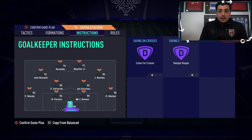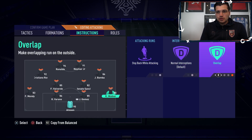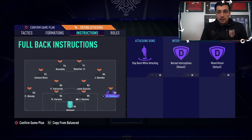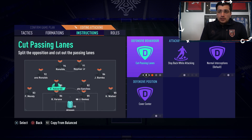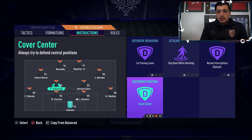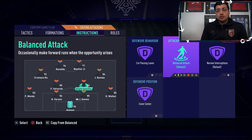Corner kicks and free kicks are set like we said before — those are essential if you don't want to get countered. On instructions: sweeper keeper with comes for crosses — definitely recommend that, we learned from Jens that it's very effective. Apart from that, he has his fullbacks on stay back while attacking, and his CDMs on cut passing lanes, stay back while attacking, and cover center. Cut passing lanes is just personal preference for Jens — he feels it can only help.